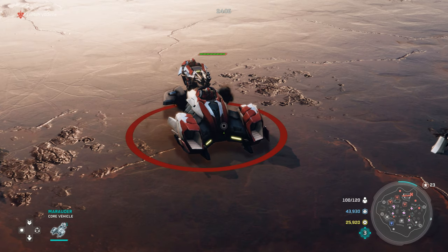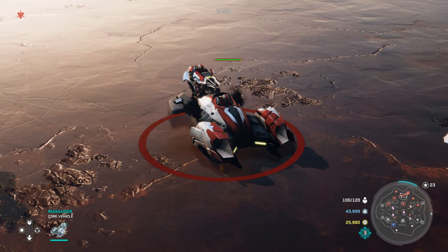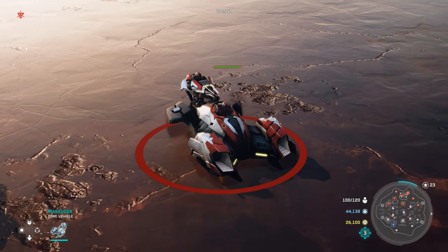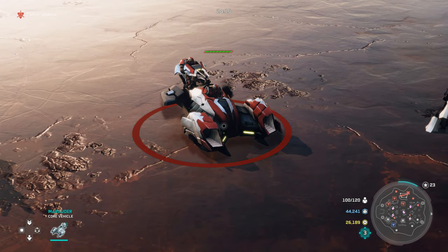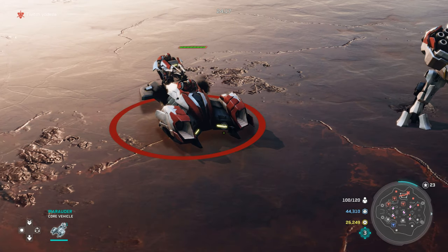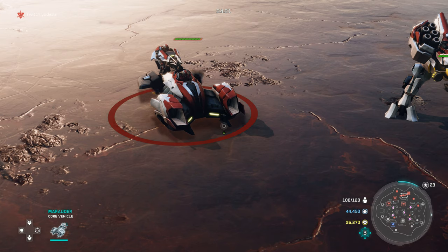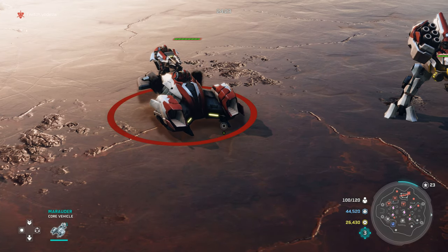Moving into the Marauder — your core tier two vehicle. They are used similarly to hogs, however they have the special ability that their missile, whatever it hits, will actually slow the target down. This makes them very good for catching quick units such as fast heroes or scouts that you want to chase down.